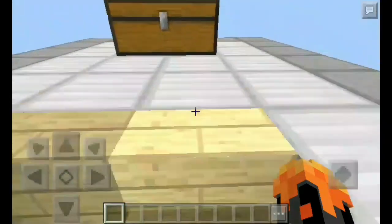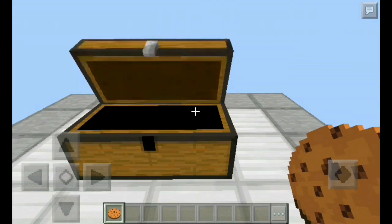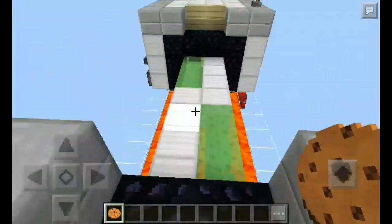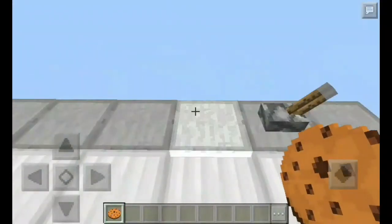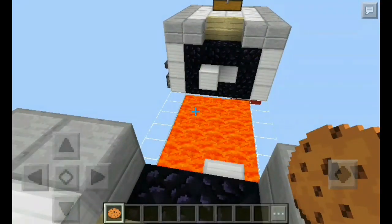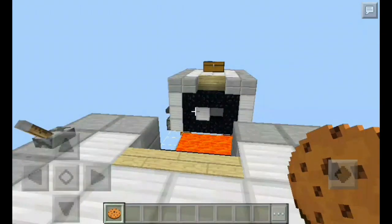Just like so, and get your lovely item — that is the cookie of love! And once you're ready to leave, just come across once again and flick the lever once again. As you can see it's back in its place. Okay, let's take a look at the redstone behind it.